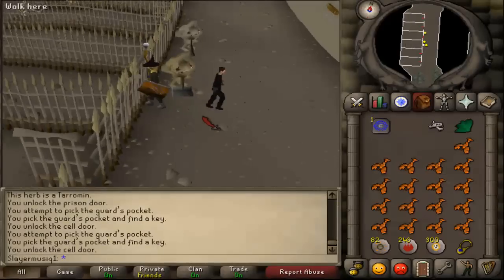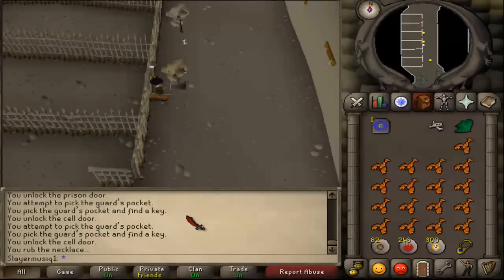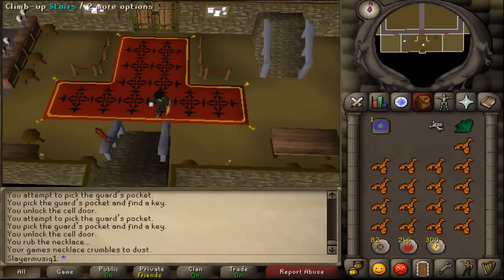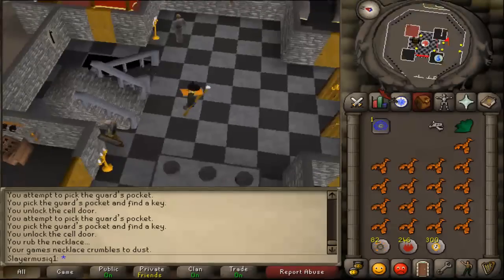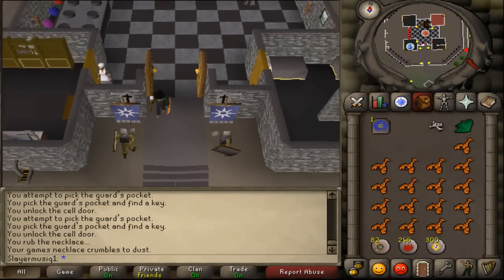When Godric has exited the prison, use your games necklace to teleport to Burthorpe. Climb up the stairs, then exit the castle and go to Dustan, the blacksmith of Burthorpe, to complete your quest.